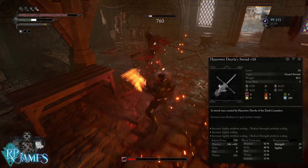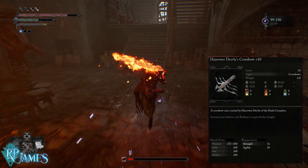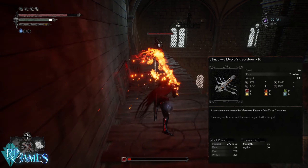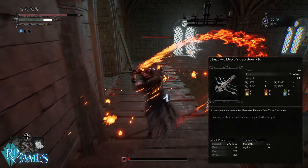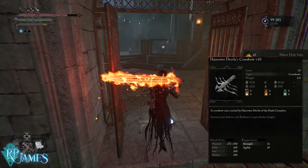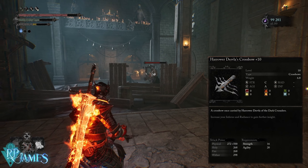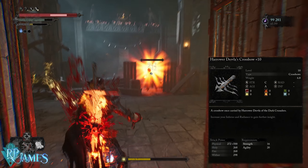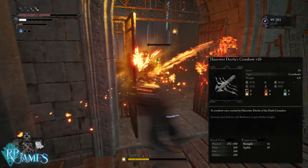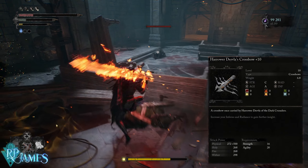The reason we're building this for a first playthrough mainly focused on agility is because we have one of the best crossbows in the game — the Harrower Derfslide Crossbow — which is an A scaling weapon that reaches 772 attack power. You can attach explosive bolts to it and it fires in quick succession, which is very nice. It burns quite a bit of ammunition, but you have more than enough ammunition pouches in the game to make up for that.